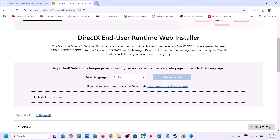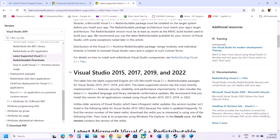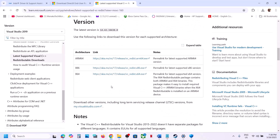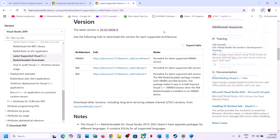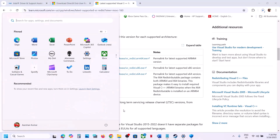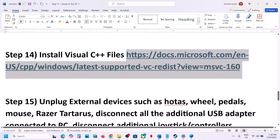Install Visual C++ redistributables. The link is provided in the video description — open it in a browser and go to the Microsoft website. Download both the x86 and x64 C++ files. Once downloaded, run both exe files and install them. Once both are installed, restart your computer, and after the restart launch the game and check.